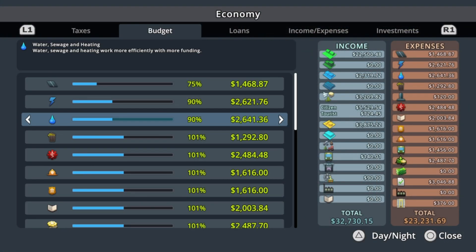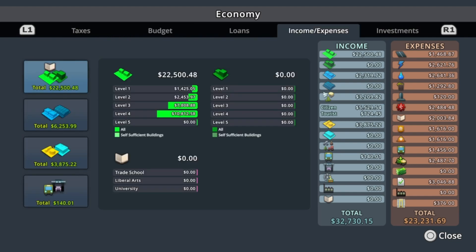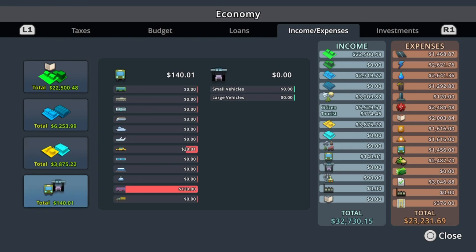This is a brief look at our city economy — our budget and loans. We haven't taken any loans. Our income and expenses show we're making a little over $9,000–$11,000 more than we're paying out, so we're getting there. There are a lot of level twos in there, some level threes as well in the buildings, plus a little bit of taxi and some tourism bus activity.